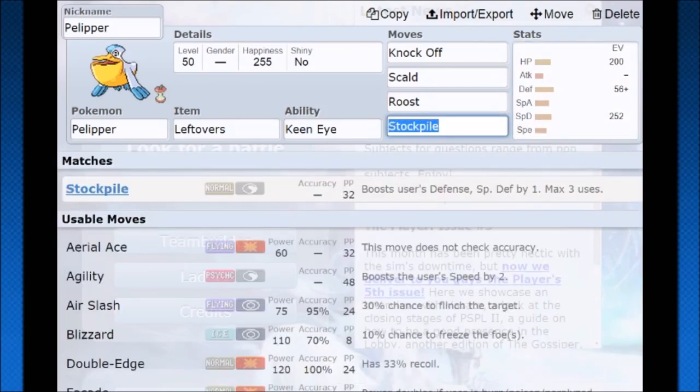Stockpile gives defense and special defense boosts. You can only use it three times, whereas Cosmic Power you get to use all six times, but stockpile Pokemon are generally tankier, bulkier Pokemon. So if we look at Pelipper, that hundred defense is going to get boosted really nicely by stockpile.